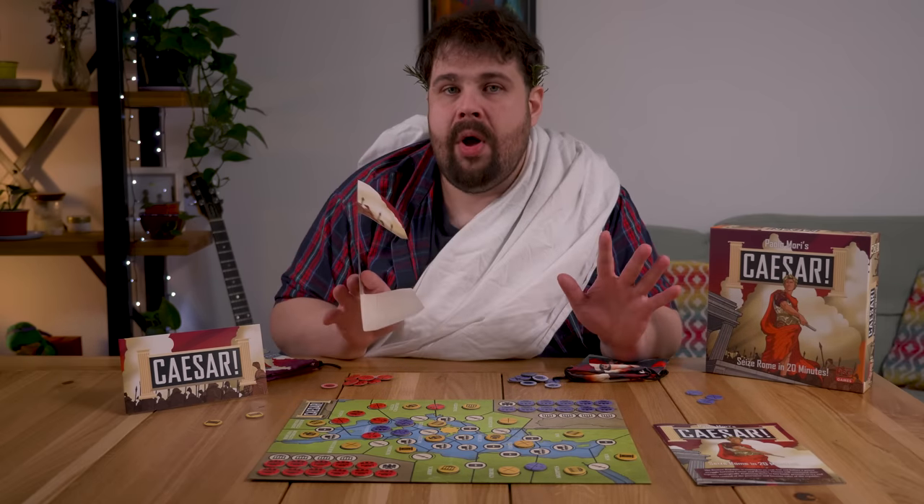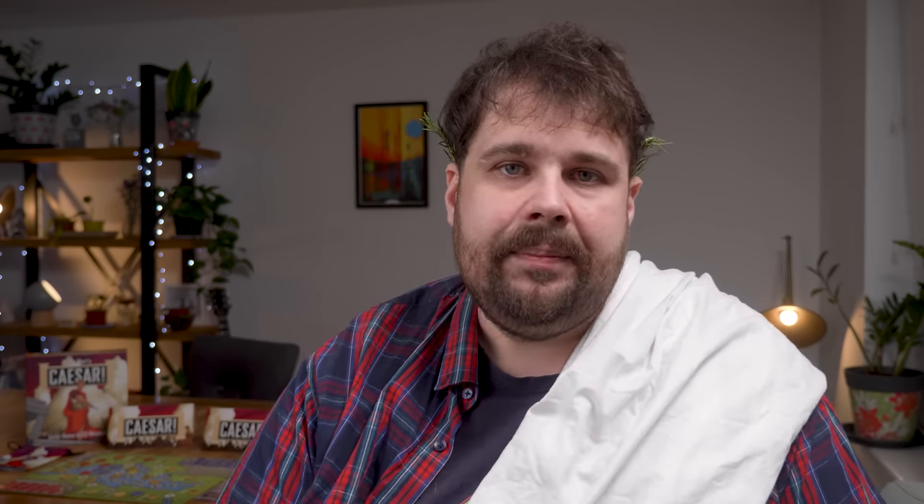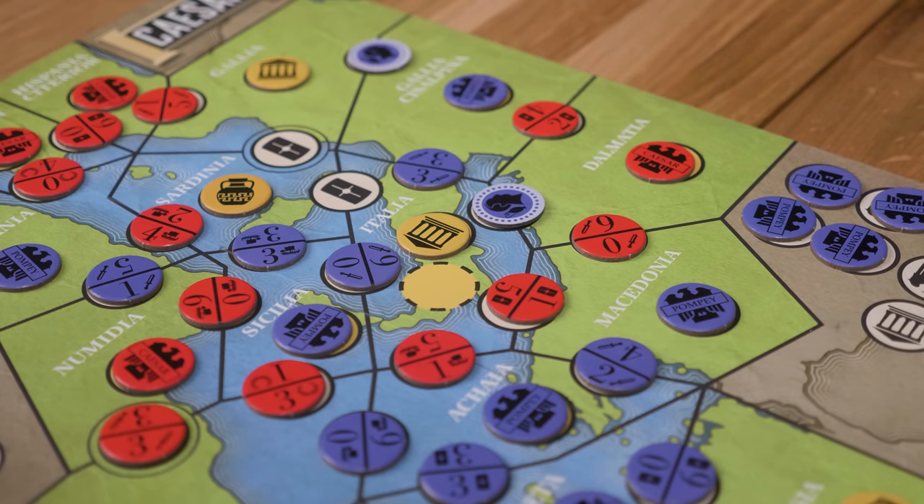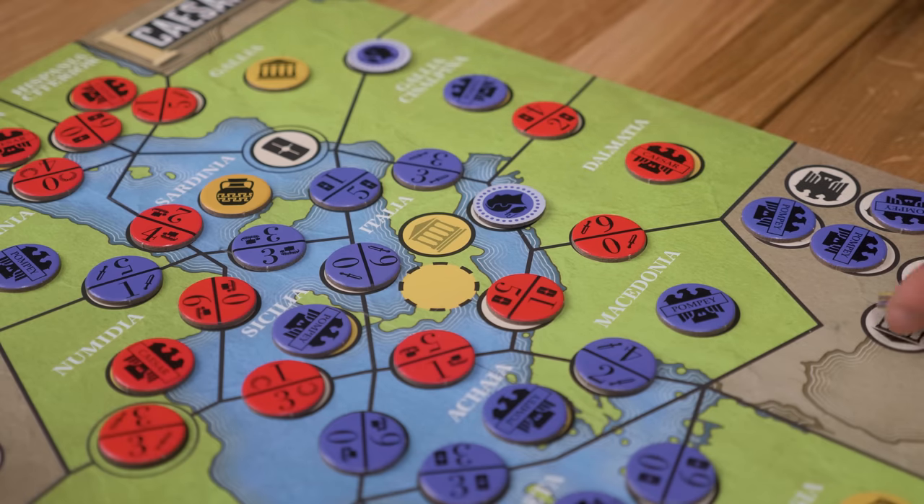If I had one big criticism of Caesar: Seize Rome in 20 Minutes, it's the ending. There's never a big reveal, there's no clever move that clinches the game. One player, over the course of 20 minutes, will eventually just work themselves into a situation of no outs, no good placements. No matter what token you put down, you know it's curtains. Whilst I did have a few games with one player relying on getting a little lucky, it was mostly just a fading sad hope rather than a momentous plot twist. But it doesn't matter, because there's already been plenty of clever moves over the course of 20 minutes.